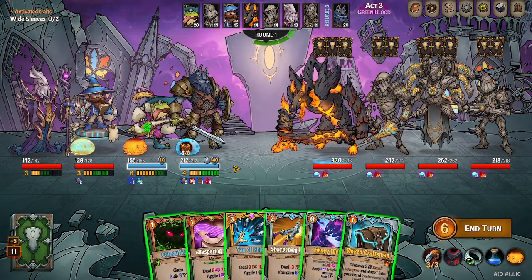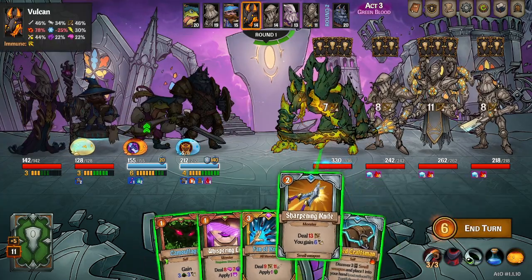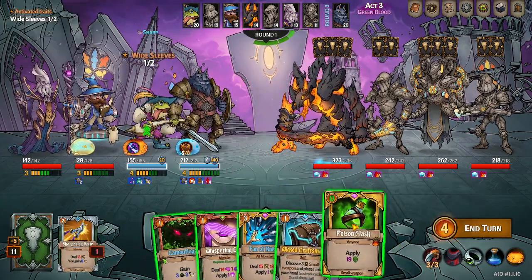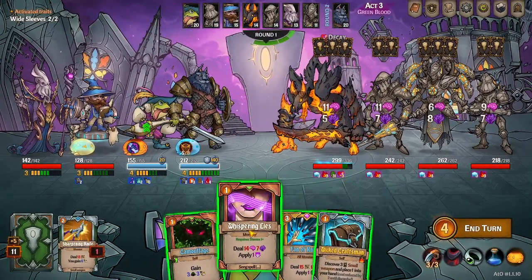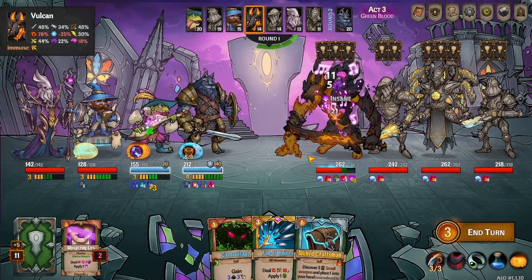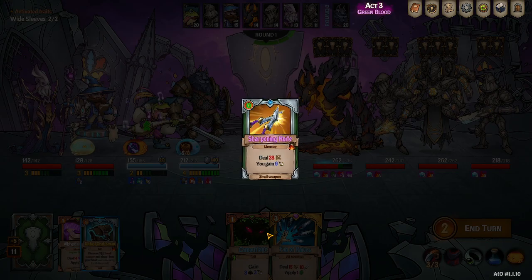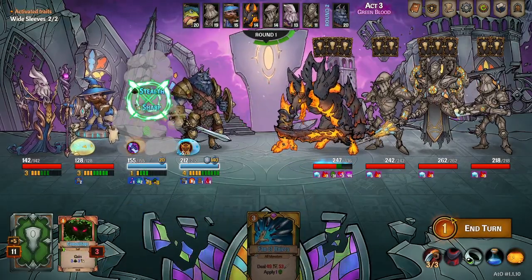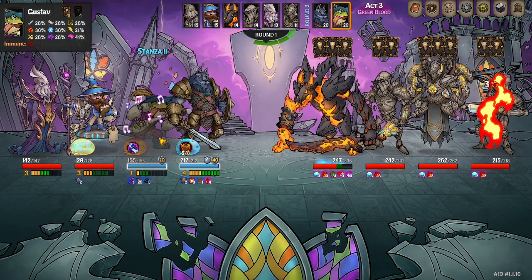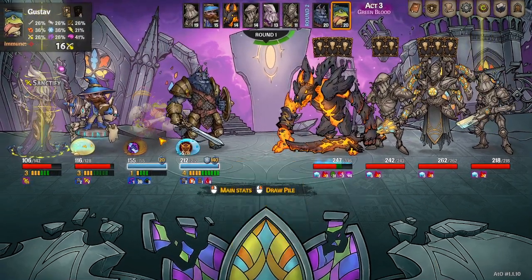All right, how's Gustav doing? All right, heavy metal, sharpening knife — look for more sharpening knives which we did not get. We do that and then we look for another sharpening knife — there we go. Sharpening knife, camo — he'll be better next turn. Ow.